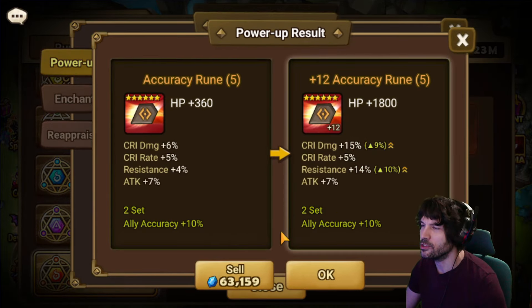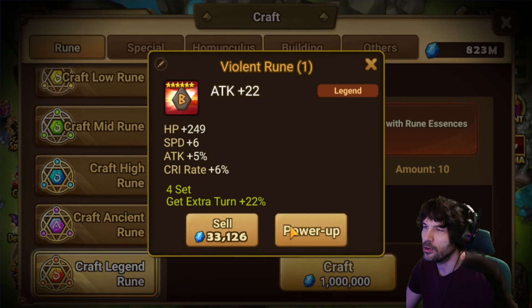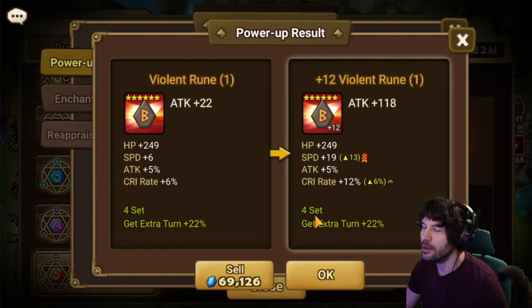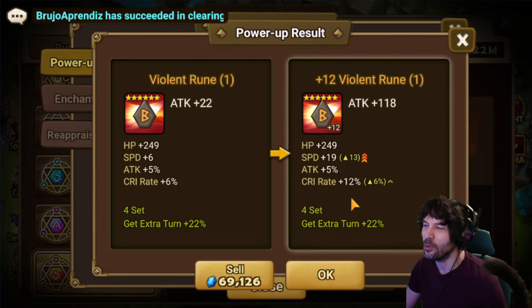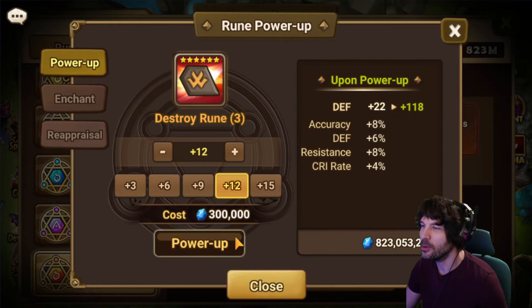Same deal here — rolling this because it's crit rate, crit damage, attack. Once again rolled terrible and went into the wrong stats. Violent slot one with speed, please quad — oh no, this could have been a juicer. I'm going to keep it, but I don't think this is even usable; it's just too slow. Actually no, I'm not going to keep it. Sad rune, could have been better.